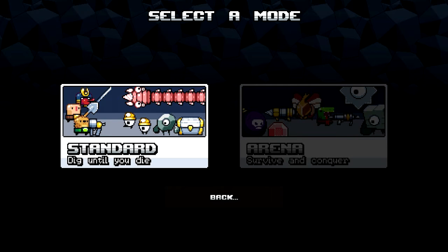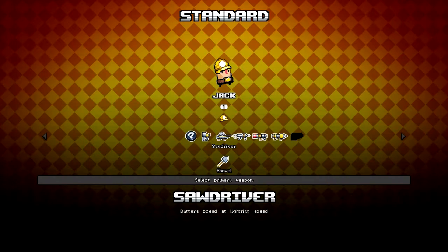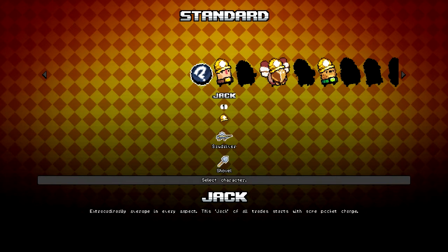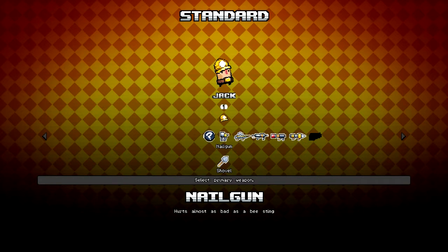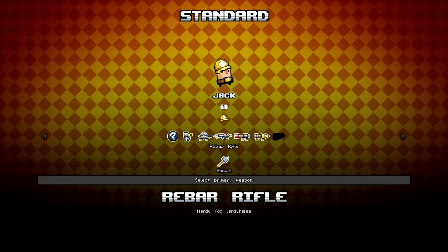We're going to play standard mode. I've not actually messed around with arena mode but we'll just play standard. Now to start a game you get to pick between characters. When you first start only Jack is unlocked. I've unlocked a few more but we'll stick with basic Jack. Then you get to choose color, then you get to choose hat - which I normally stick with the miner's hat. This doesn't really affect gameplay at all as best I can tell. Then you get to choose your weapon. When you first start the game you only have the first three unlocked: the nail gun, saw driver, and rebar rifle.